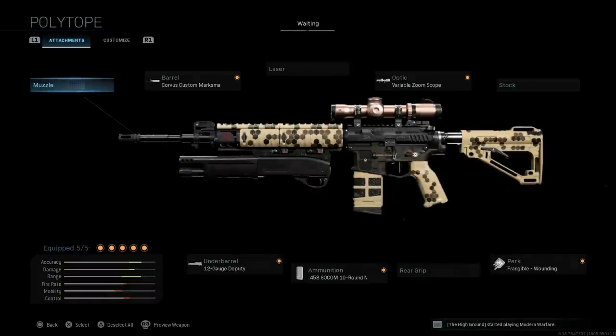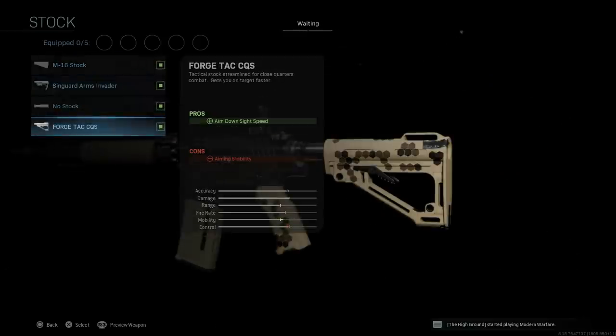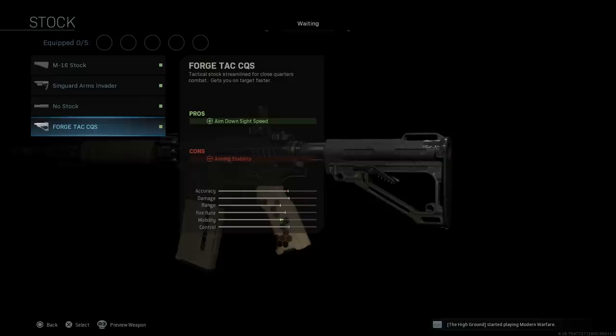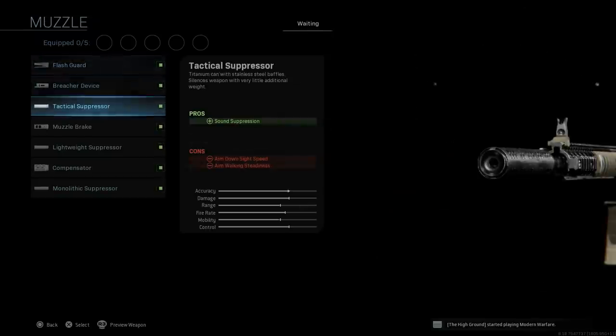We'll select the Poly Taupe. You can build this from the base M4 - the attachments are going to be the same for the most part. Here's our Poly Taupe stripped down to base. You can see the base stock on the Poly Taupe blueprint replaces the SOCOM Mod stock with the MOE stock, which is a tan version. We don't get the same stats as the Force Tech CQS version, just the same stats as the base stock on the M4, but it's a cosmetic change unique to this blueprint.